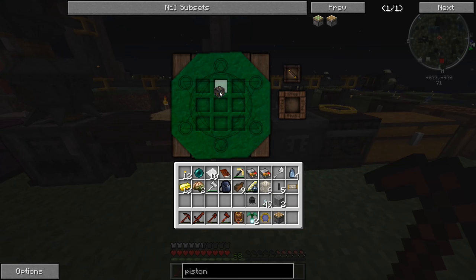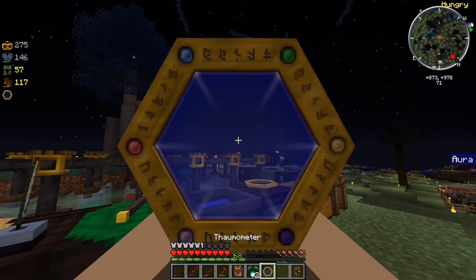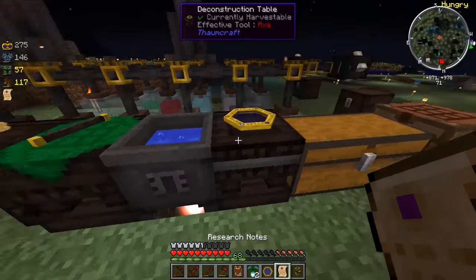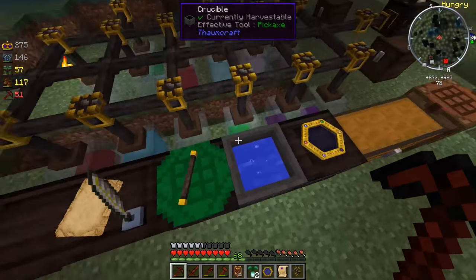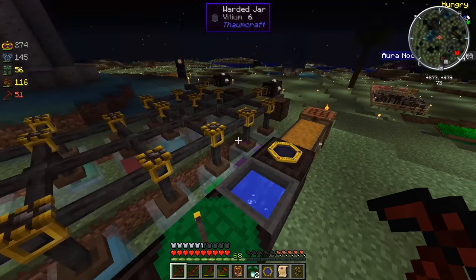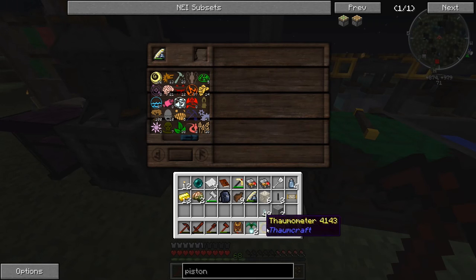I want to make the automated alchemy thing. We're going to need a centrifuge - an alchemical centrifuge. Oh, there are two different machines: automated alchemy, which is the one you put on top of the cauldron, and the centrifuge. The thing I just made - the automatic thing - that's what automatically crafts stuff, so if we wanted to make Ethereal Blooms or Thaumium ingots, we could do that inside the automatic thing.